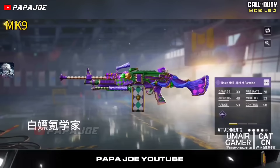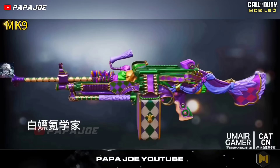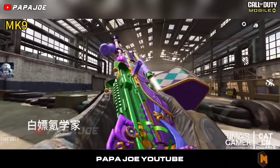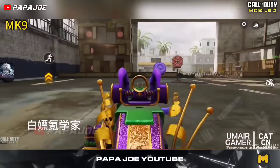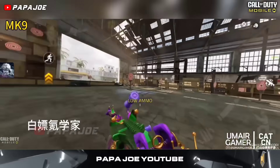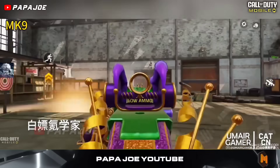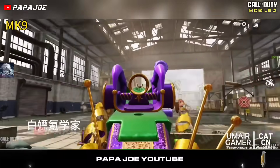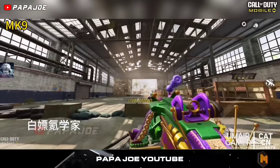The next weapon skin that awaits us in the new BP is this Epic Tier 50 skin for the new functional weapon Brune MK9 called Bird of Paradise. This new Epic weapon blueprint is a very interesting blueprint due to its details, despite the striking color selection. Unfortunately, it only has the default Iron Sight.